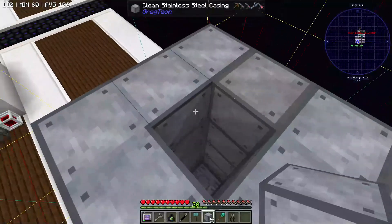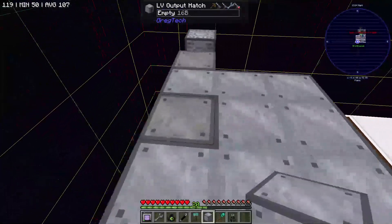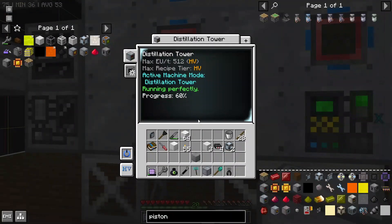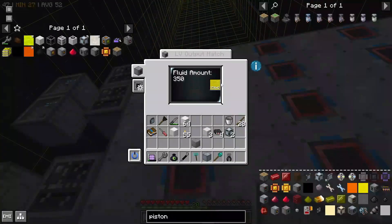All I need to do now is complete the stainless steel distillation towers and they should start running. Here we go — now we're getting fluids of all sorts.